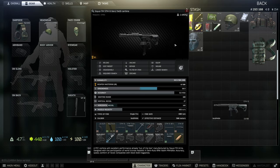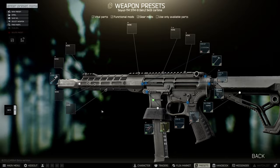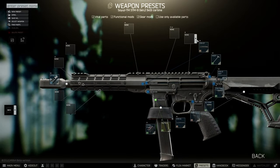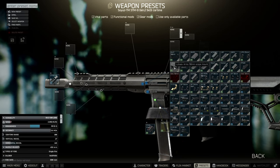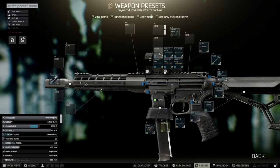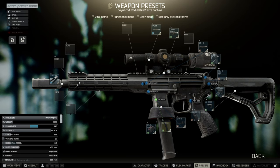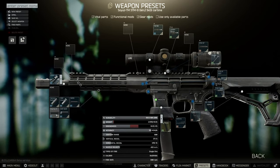This is my weapon of choice for today's video: the STM9 9 millimeter. We're going to be using PST ammo. I don't have any AP but I just want to use PST anyway because it's the cheapest ammo that's actually kind of okay. I'll go with the Tac scope — pretty good and not as expensive as the Voodoo scope.